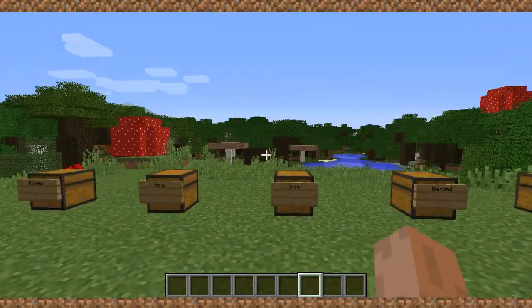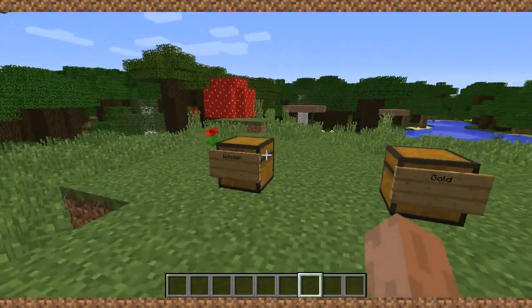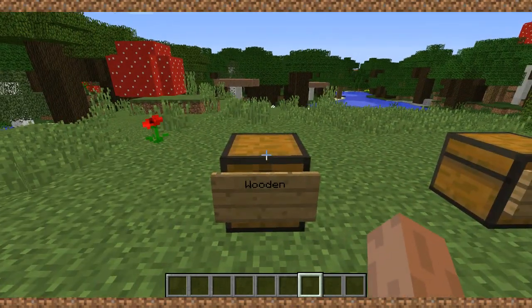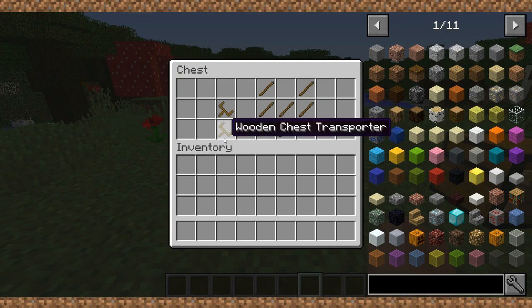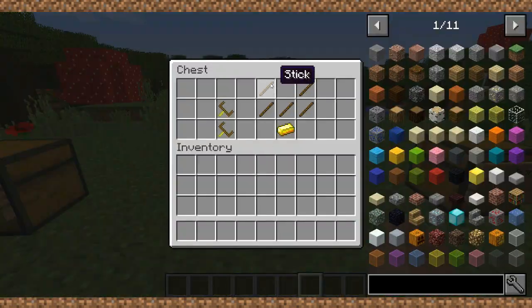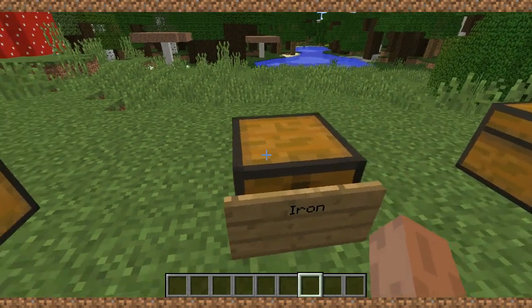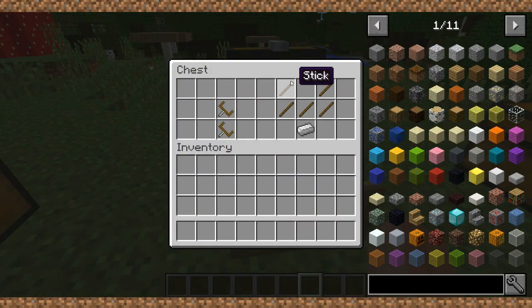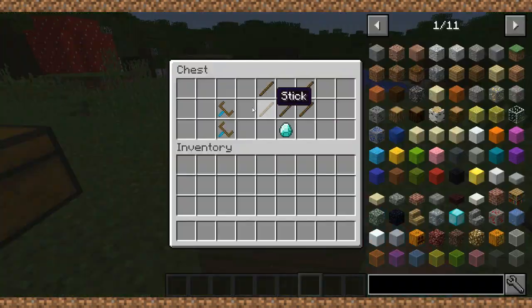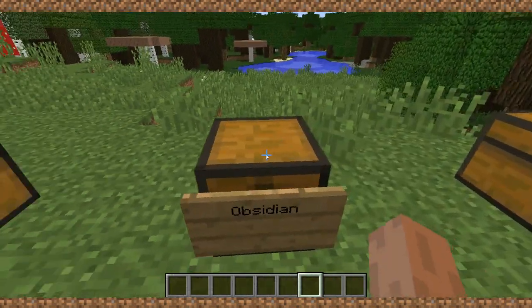Depending on what material they're made out of, that determines how long they're going to last. For the wooden one you need sticks laid out like this. For the gold one, sticks laid out like that with one piece of gold at the bottom. For the iron one, sticks like that with iron at the bottom. For the diamond one, sticks like that with a diamond at the bottom.